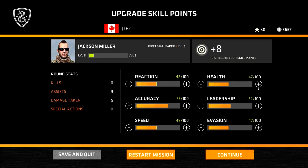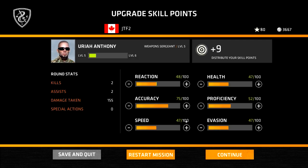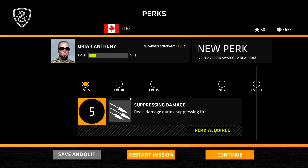I'm just going to skip accuracy and pop the rest of the points in here. We've also unlocked a new perk - he's got Close-Knit, which means stats are boosted when near teammates, so try to bear that in mind. The next soldier has a new ability too: Suppressing Damage, which deals damage during suppressing fire, so he can actually suppress enemies and now also deal damage to them rather than just suppressing them.